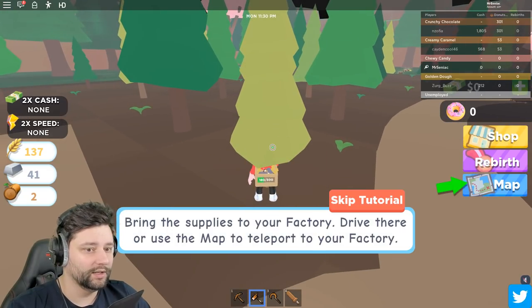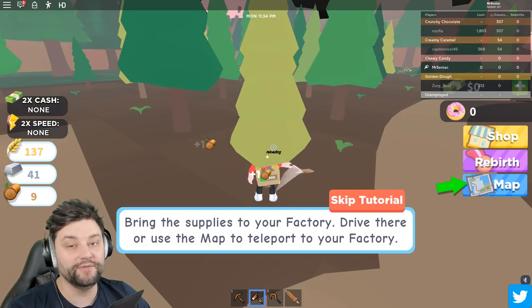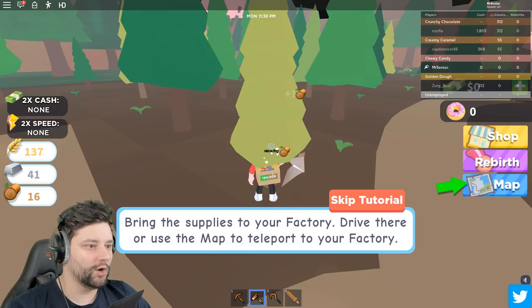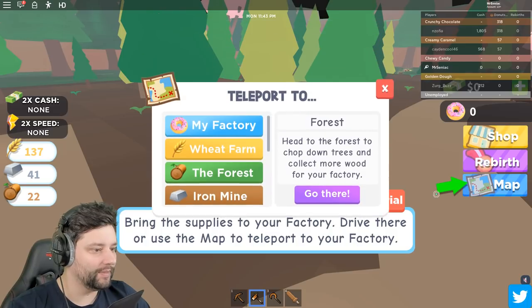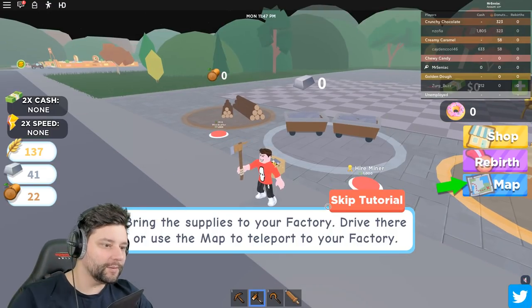I'm going to get quite a bit of wood because obviously the more I get, the more I'm able to make before I have to come back and get more stuff. Chappity chap chap. And then let's go back to the map, let's go back to my factory. Bring the supplies to your factory - drive down or use the balance to teleport.